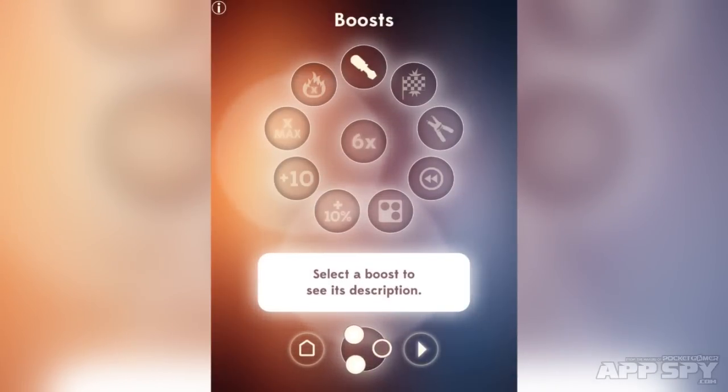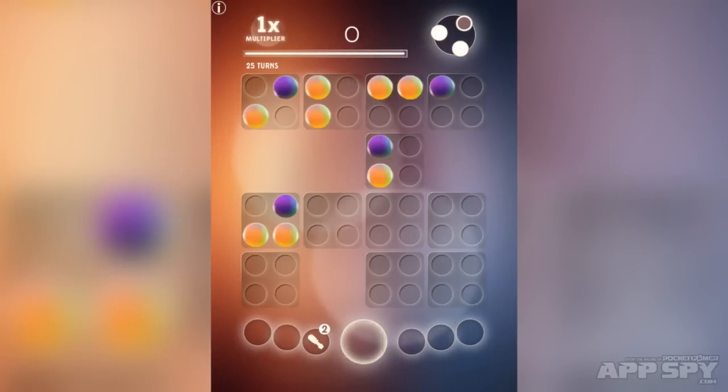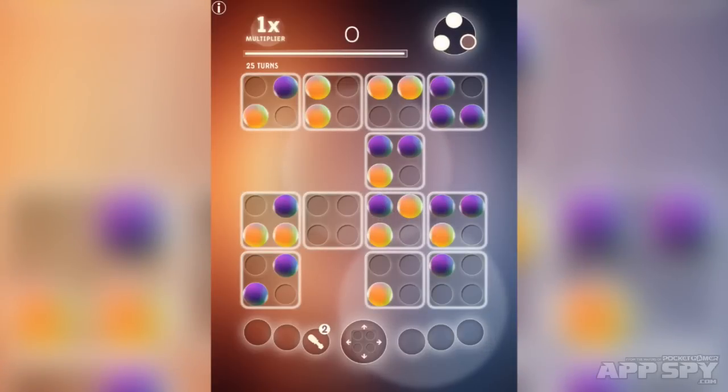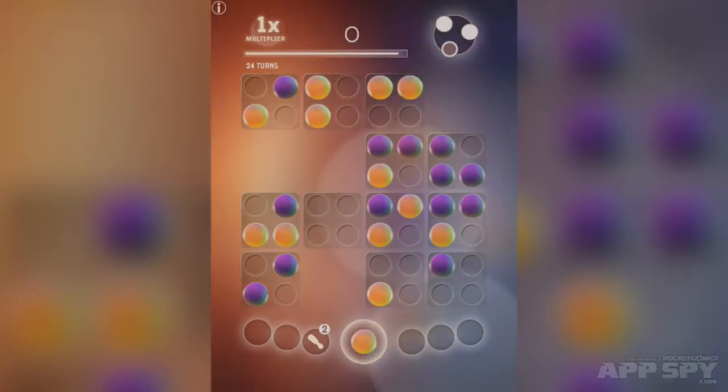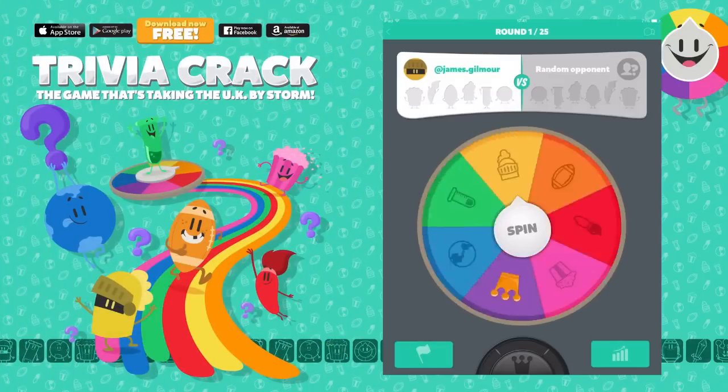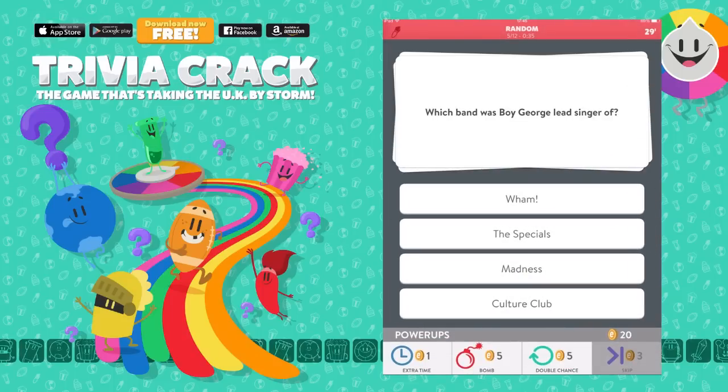There are boosts in this — you can get Unscrew which lets you unscrew a ball, for example. There's a little professor chap, quite nice. You get one free every day that you come back. So there's some of that kind of stuff in here. Blast Ball Max — let me know if you're going to grab this one in the comments. This video was brought to you by AppSpy in association with Trivia Crack. Click the link in the description to enter our competition to win iTunes vouchers, copies of the game and more. Thanks for watching, best of luck.